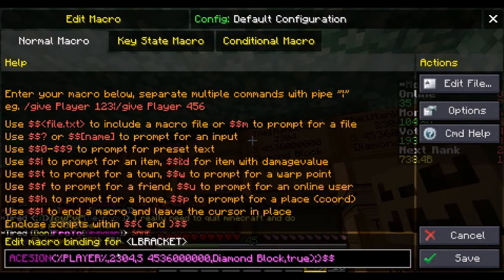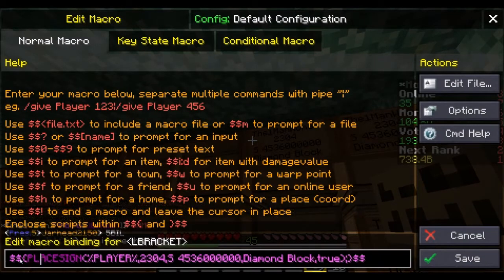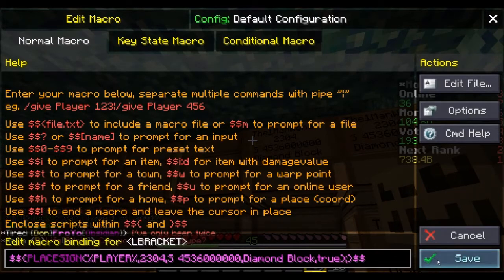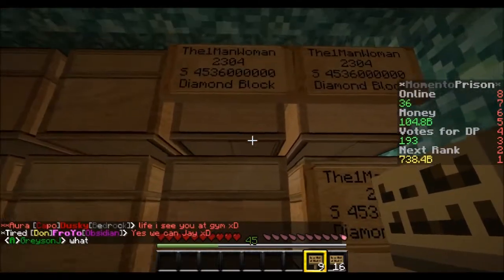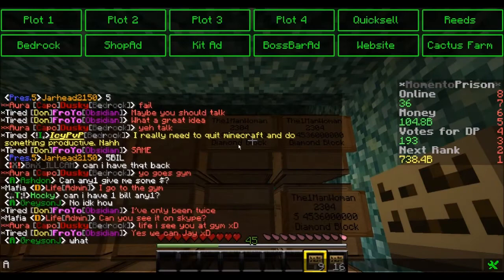If we go all the way back here, we have dollar dollar curly brackets, then place sign. What's in the sign is separated by commas — so it's percent player percent, 2304, sell, my price, diamond block, true. It's also separated by commas, so I'll have this in the description. Thank you once again to dark night 2002.